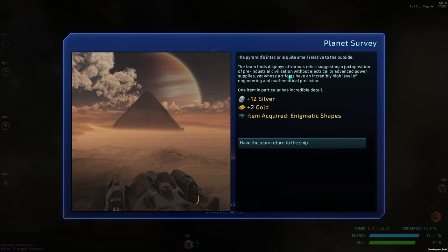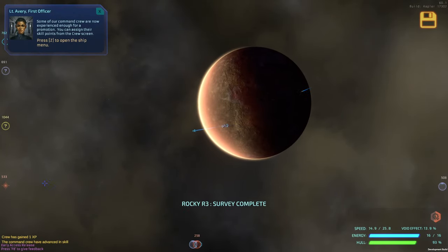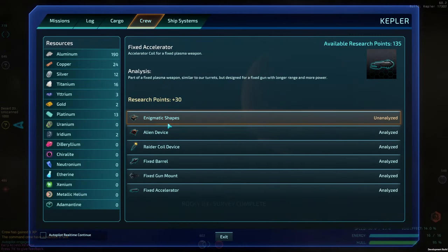The artifacts suggest a juxtaposition of pre-industrial design without electrical or advanced power supplies, yet showing a high level of engineering. One in particular has incredible detail — 12 silver, 2 gold — an enigmatic shape. We picked that up. It looks like our crew has upgraded.